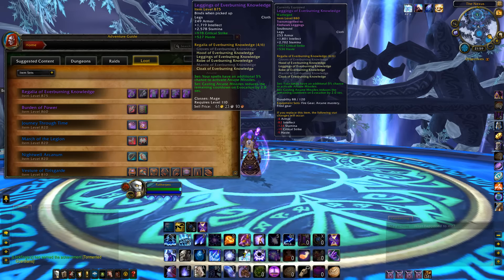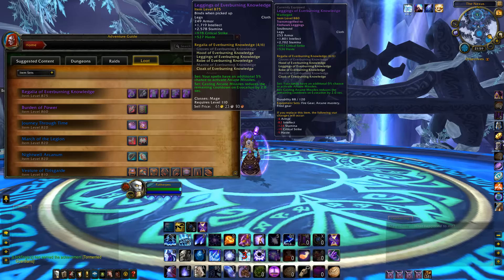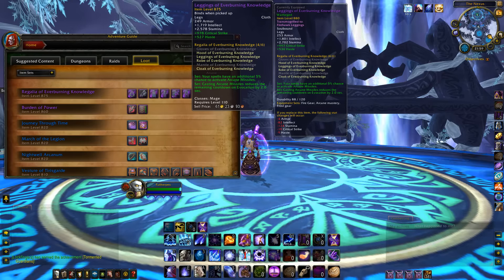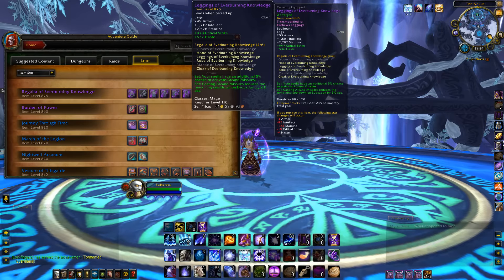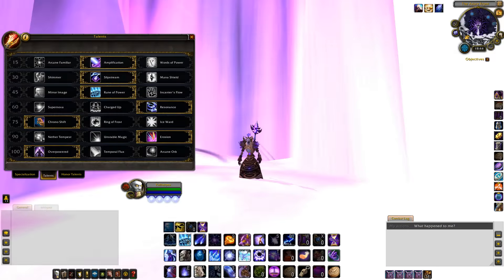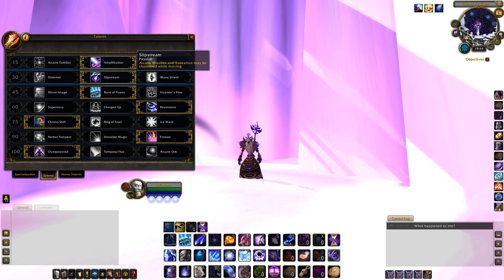Arcane benefits in my opinion the most from the Nighthold tier set bonus. The 2-set is sweet — our spells have a 5% chance to activate Arcane Missiles. The 4-set will slightly affect our rotation, since casting an Arcane Missile will lower the cooldown on Evocation by 2 seconds. Owning the 4-set is heaven for an Arcane Mage, especially for people that are having trouble conserving mana.